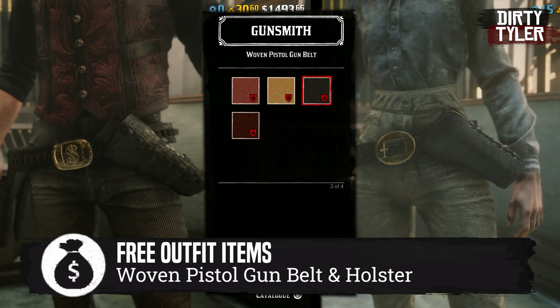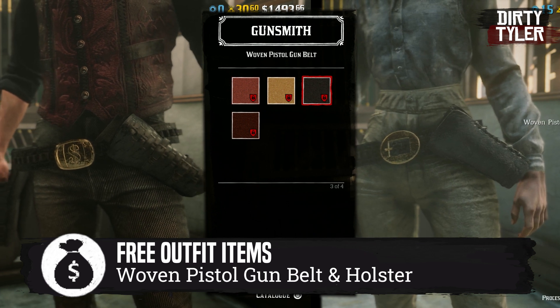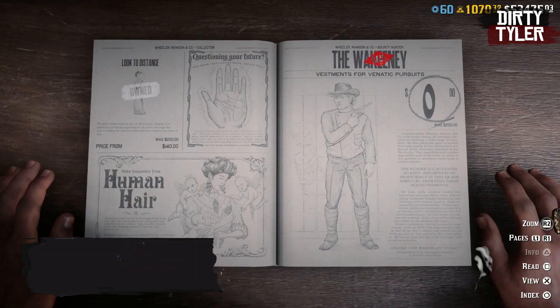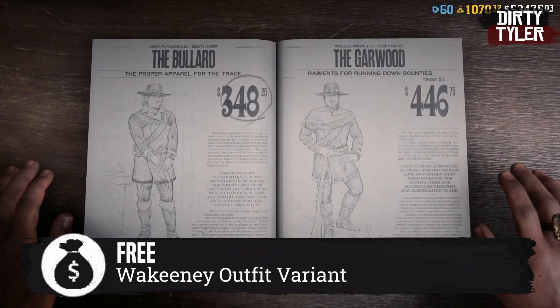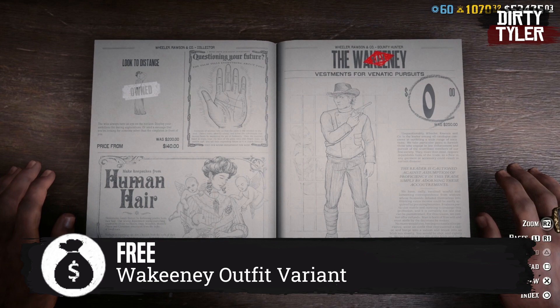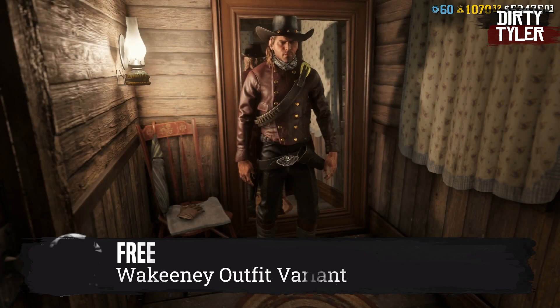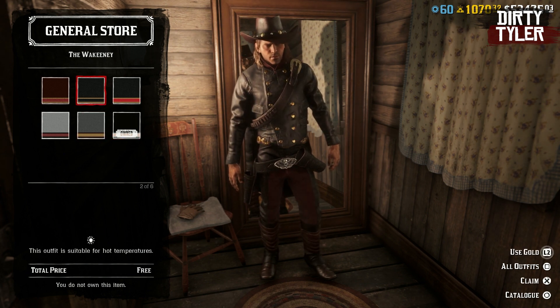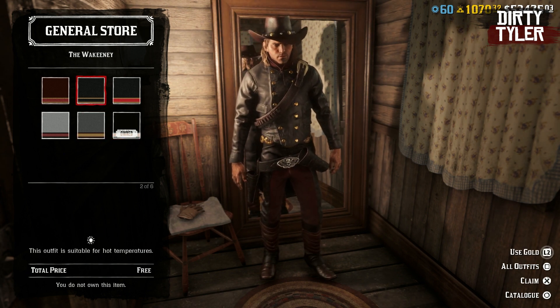Head over to the gunsmith and get a free woven pistol gun belt as well as the gun holster to match. For bounty hunter license holders, you'll get a free variant of the Wacky Knee Roll outfit. It's possible to mix and match the tops and bottoms of roll outfits — I'll leave a link in the description if you'd like to see more about that.